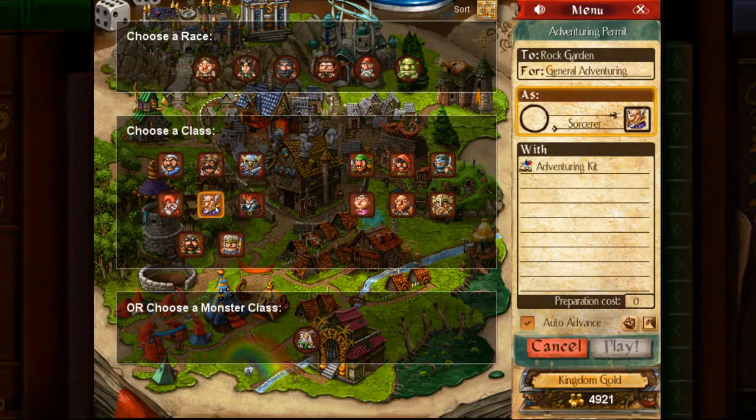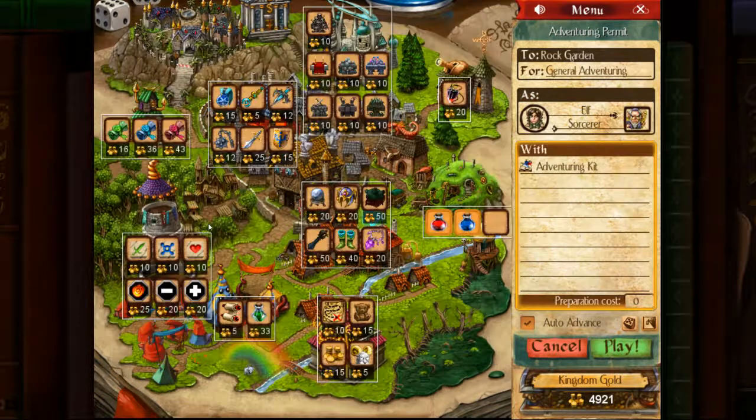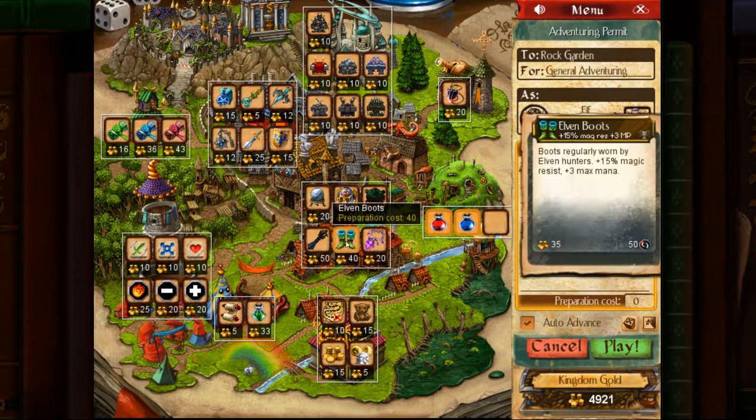We're going with a Sorcerer, and the best Sorcerer I can recommend would either be a Gnome or an Elf — we're going to go Elf. With an Elven Sorcerer, since we're going high mana, I would recommend the Elven Boots or the Fine Sword, whichever one you have. Fine Sword offers more physical ability and therefore more versatility, since you will have a high magic resist enemy to deal with.